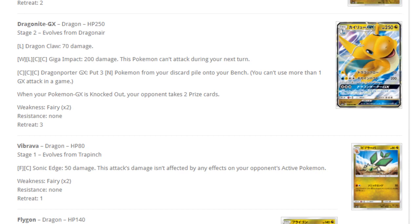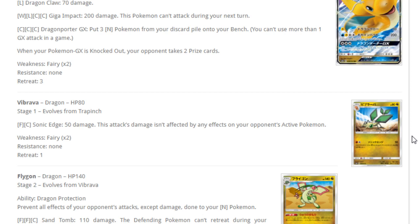Altaria — Stage 1, evolves from Swablu, ability Fight Song: your Dragon type Pokemon's attacks do 20 more damage to your opponent's active Pokemon. We had this ability a few years ago and it was okay, but it was lacking a very good Dragon type attacker aside from Garchomp back then. With Dragonite, you could use Dragon Claw for one lightning energy for 70, or 100 with Choice Band. Imagine having two Altaria — that's 140 damage for one energy. Definitely a card to keep in mind.